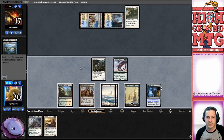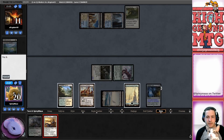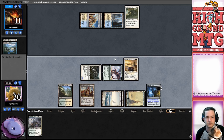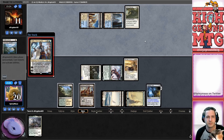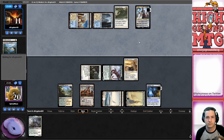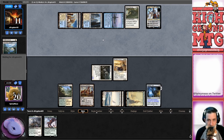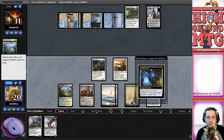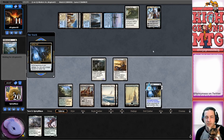We're going to get Brimaz down this turn. We have ways of getting rid of the Stony Silence too, so it's not the end of the world. Very timely. If we do this wrong - always no, always yield. It's three, there we go.